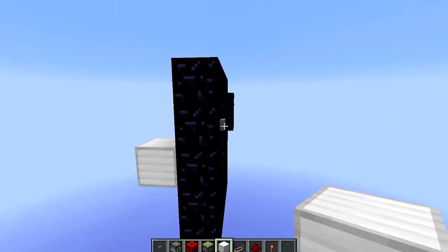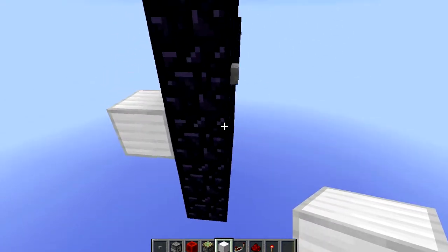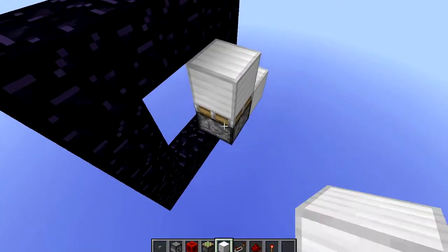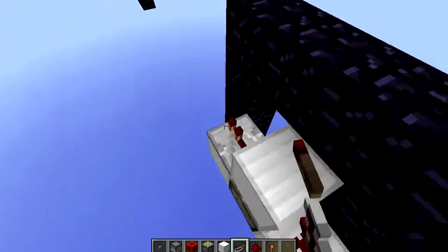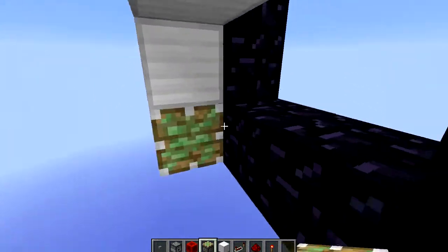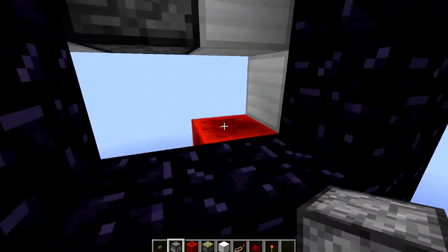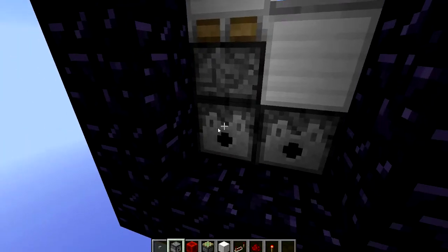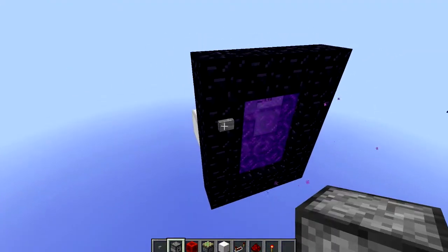You just want to start off by placing your button 3 blocks up from where the portal start would be. And behind it, you want to place a piece of redstone, sticky piston to the side with a block on top, or a normal piston with a gravity block. Then out to the side, you want to place a repeater going into a block with a piece of redstone below it. And below the block that the redstone is on, you just want to place a sticky piston with a redstone block on the face of it. Place two dispensers like so — water bucket in the right, flint and steel in the left. Go ahead and press the button, you can see it works.